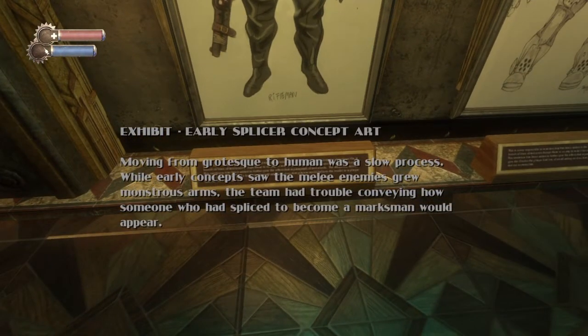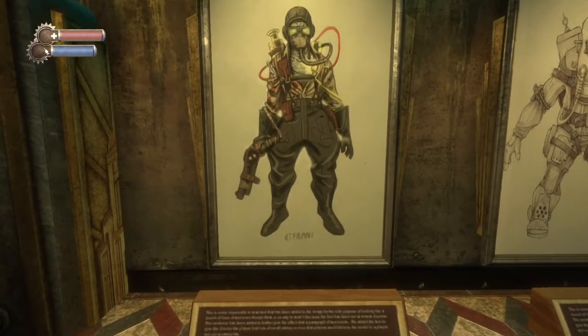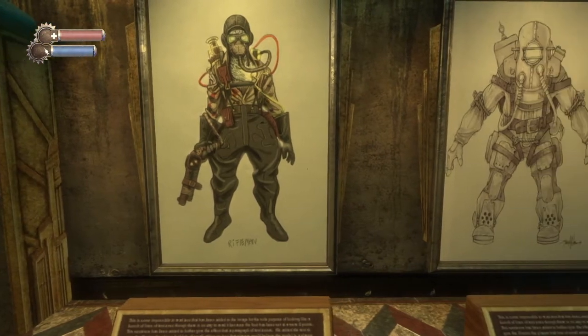Early splicer concept: moving from grotesque to human was a slow process. While early concepts saw melee enemies grow monstrous arms, the team had trouble conveying how someone who had spliced had become that way.